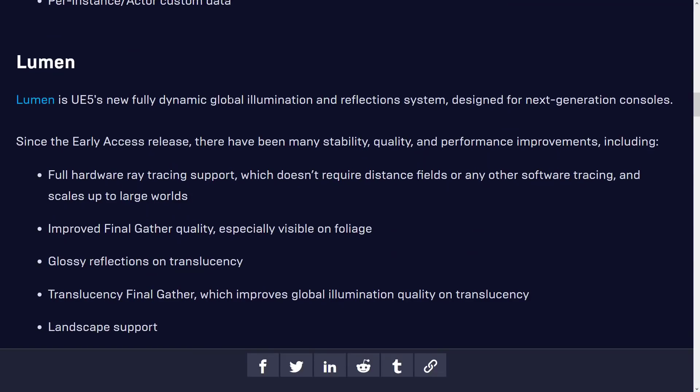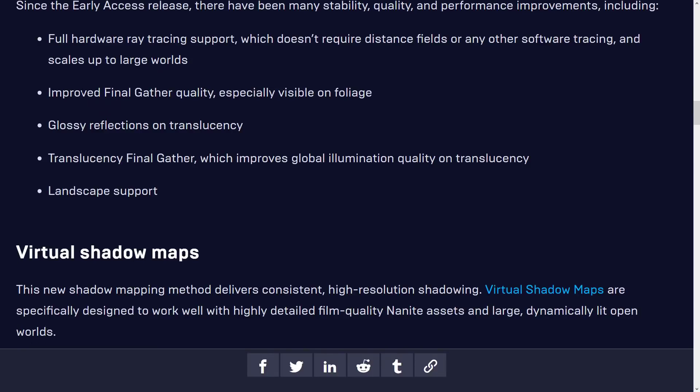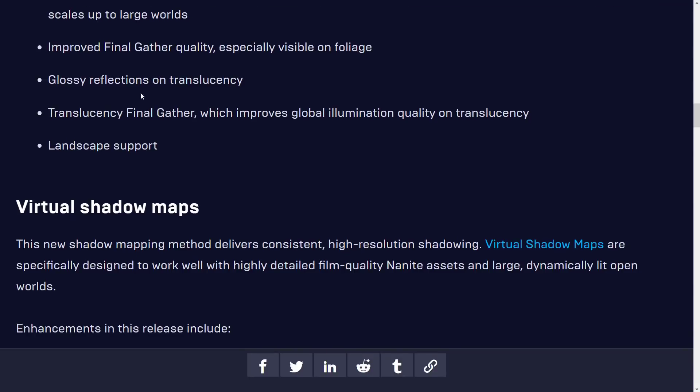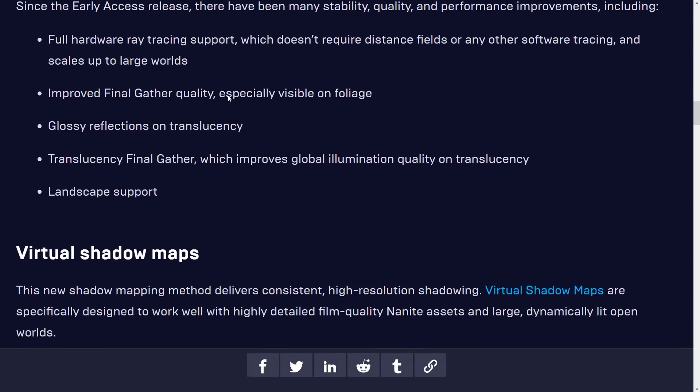Lumen is the new global illumination and reflection system. It now has full hardware ray tracing support, which does not require distance fields or any other software tracing, improved final gather quality, glossy reflections on translucency, translucency final gather, and landscape support — all now in Lumen.